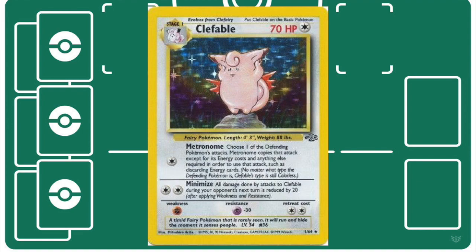Clefable was utilized in a similar way, as it could copy any attack on your opponent's active Pokémon. If you're up against a Hitmonchan, you can pick Special Punch and use it for only one energy instead of three. This was especially useful in mirror matches, as you could Do the Wave for only one energy and still deal maximum damage.